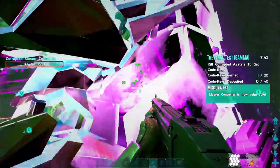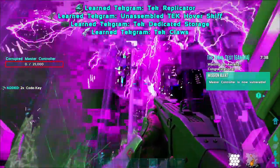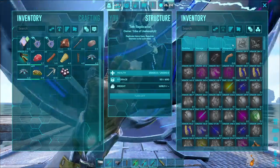When you defeat the boss, you will see that you get not only the Tech Claws, but also the Tech Replicator, the Tech Hover Skiff, and the Tech Dedicated Storage. Once you've unlocked the Tech Claws, you can craft them in the Tech Replicator. You'll find it in the weapons folder and then the melee folder.